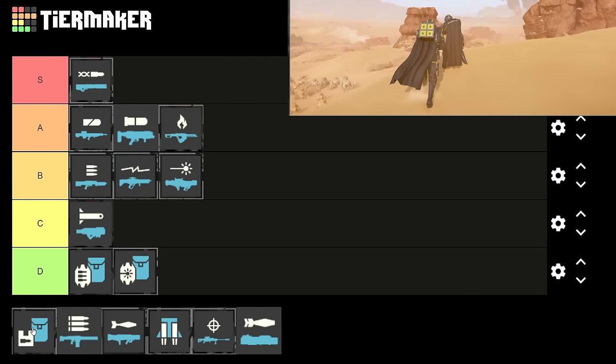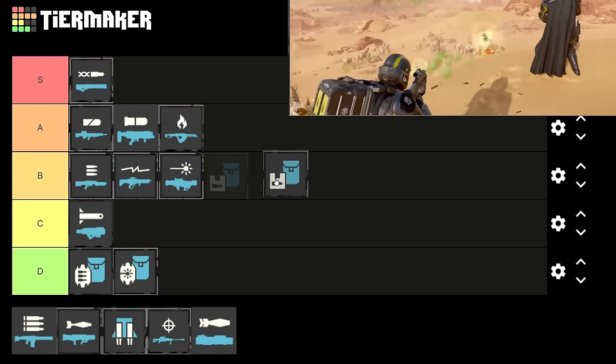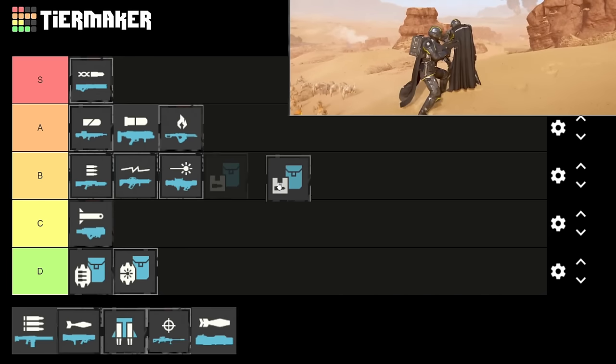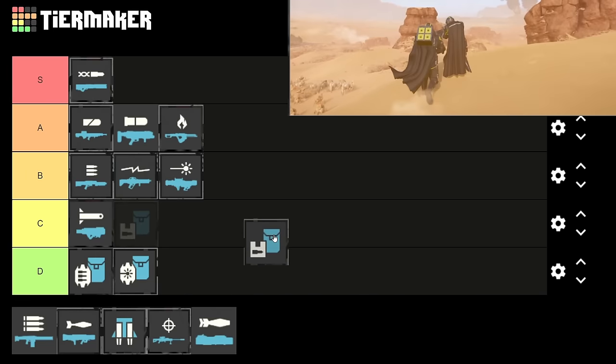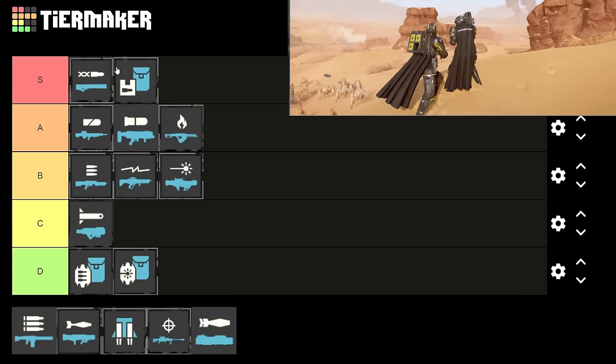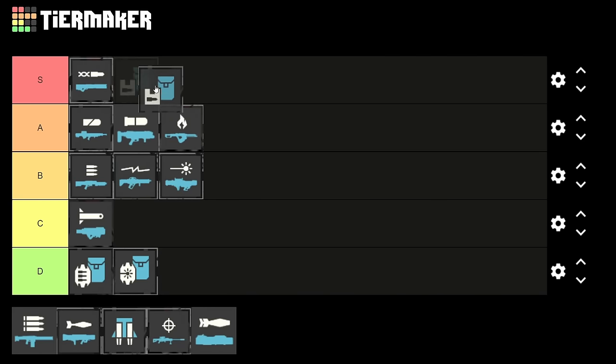Moving on to the support pack. This lets you supply your allies with ammo, and I think stims and grenades too. I'd say starting off it's S tier, but as you progress it probably starts going down in value. If you're new to the game and going with mates at low levels, this is pretty good, just because the resupply takes a while and you don't have stronger stratagems like the railgun yet. Early game it's like S tier, but as you progress you use primary weapons less, so it gets worse.